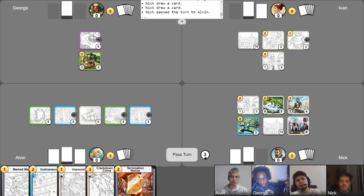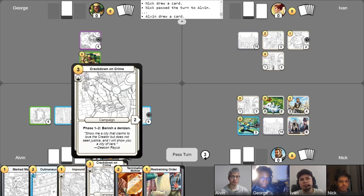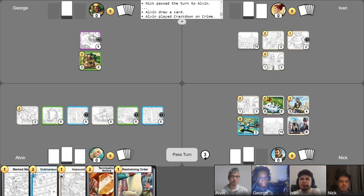I'll begin my turn, getting three gold. I will take my free draw. This board has gone very scary very quickly. So I'm just going to put down a Crackdown on Crime and quietly pass my turn to George.